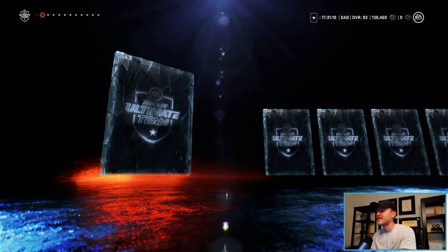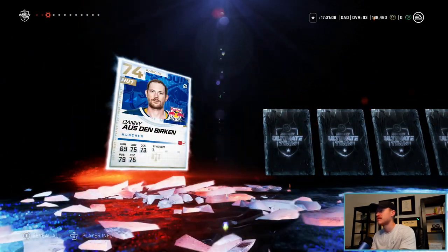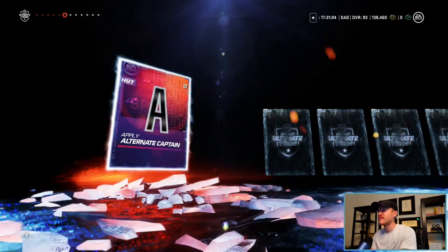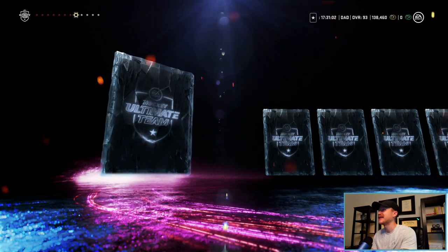We're starting with the primetime pack. First up in our deck of cards is Mason Appleton, who will be a Kraken next year. But we're not worried about him — we're worried about who our primetime player is going to be.